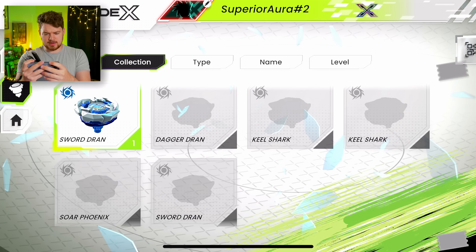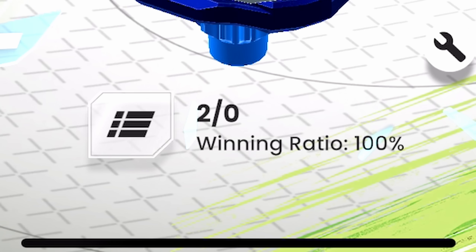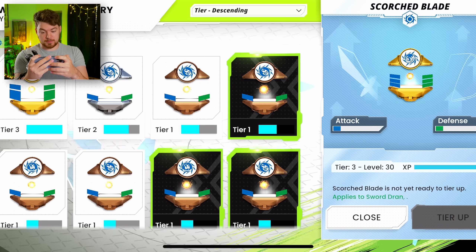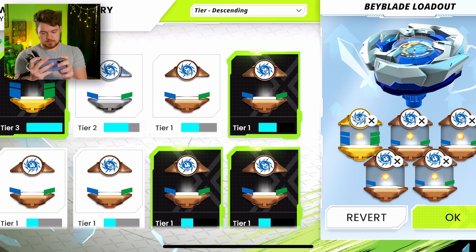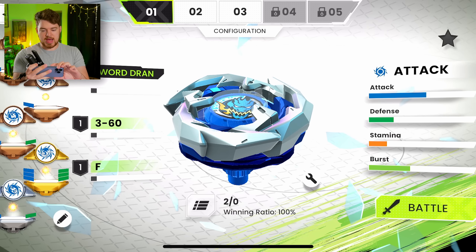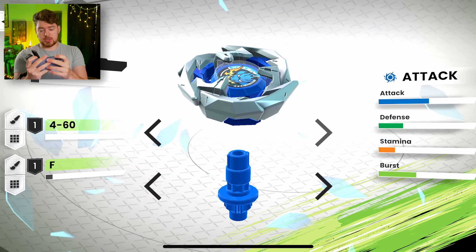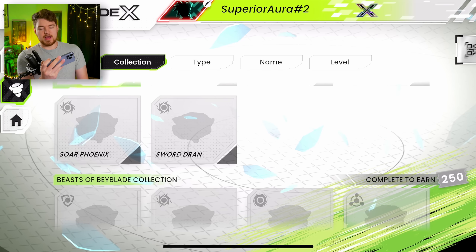Let's check out the locker again. Let's go into Sword Dran. At the bottom there's a win ratio — that's kind of cool actually. Here we have our tier three Scorched Blade, so we want that. How do we apply that? Let's put that here — boom. And we want to put this level two one right there, so we're all stacked now. Now we have our level three and you can have multiple configurations. We can change up the parts, although we only have a couple of parts right now.